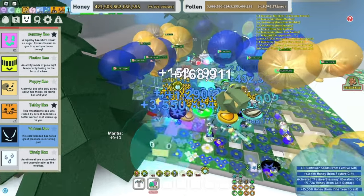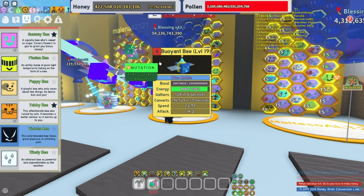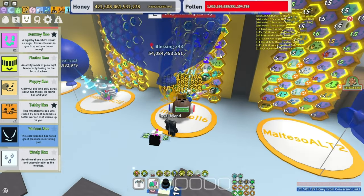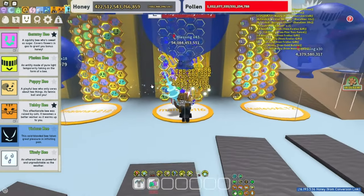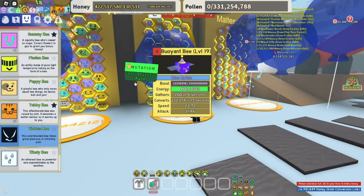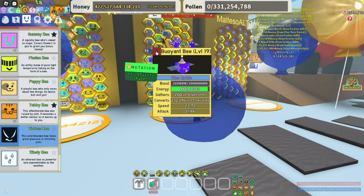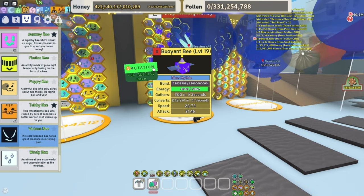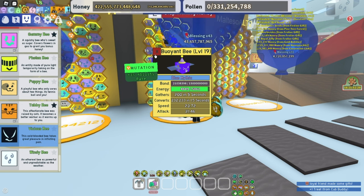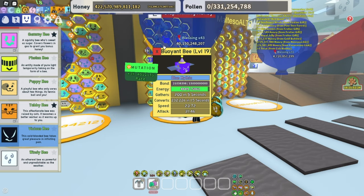Let's get into the mutations. The best mutation to have is Convert Amount — you definitely want a lot of convert amount. It's really OP because you want to convert as fast as possible to earn more honey. Bee Ability Rate is also a really good one. You definitely want Convert Rate and Bee Ability Rate — those are the best ones. Bee Ability Rate makes tokens spawn faster so you can get more party balloons and normal balloons, making a bigger balloon overall.